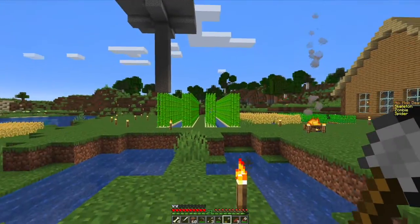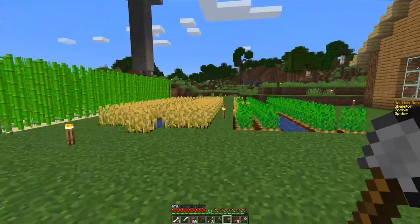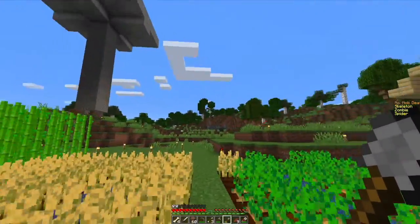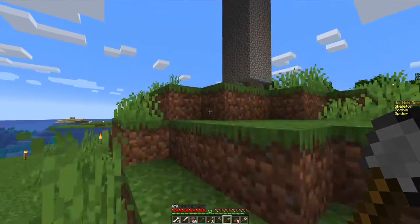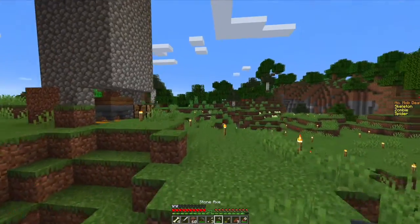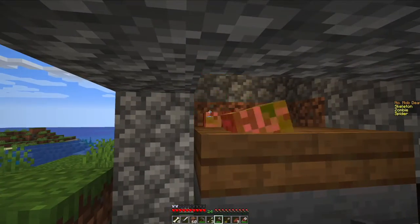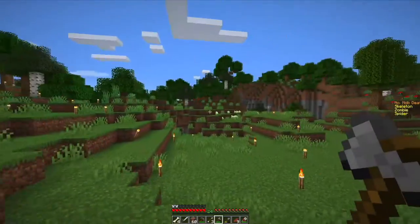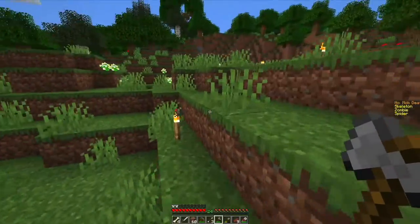Over here is our wheat, sugar cane, and potato farms, and then over here is a mob farm that I built a few days ago. It's not the fastest because you still need to light up a lot of the caves, but it's pretty much a one-hit kill every time something comes down.